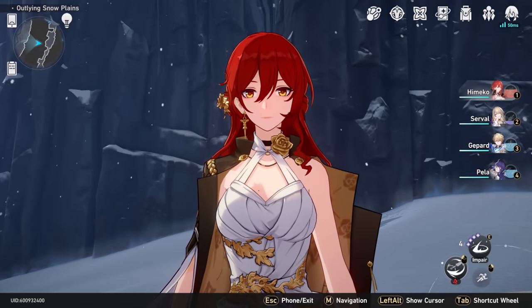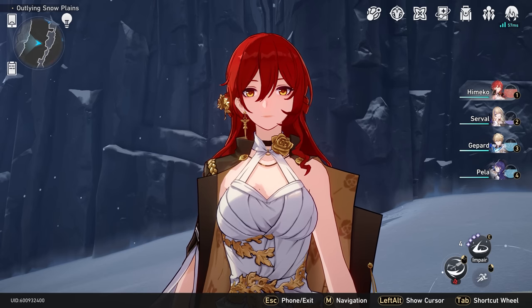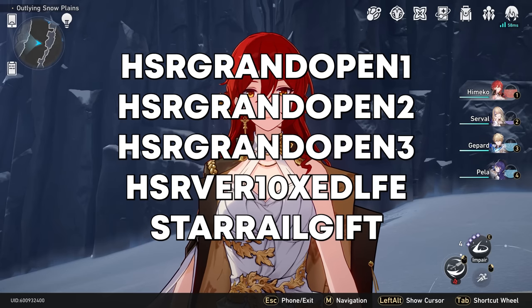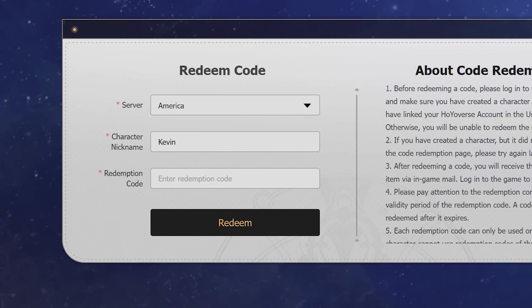Number three: make sure you're using all the limited time codes that Honkai Star Rail has released. I'll put all the codes on screen right now. After you have those codes, go to the Hoyoverse gift website for Honkai Star Rail — linked in the description below. Once there, put in your server, and the game will automatically know your character nickname if you're already logged in. Then just enter your redemption code.